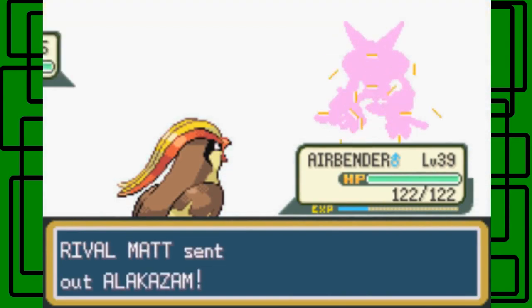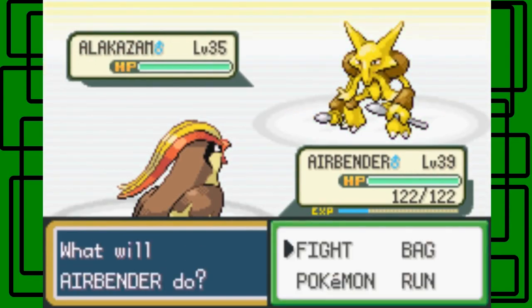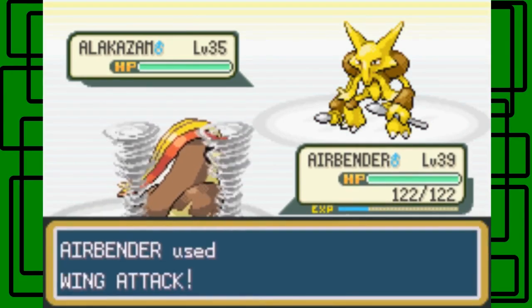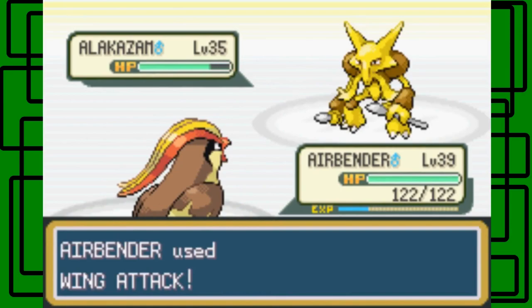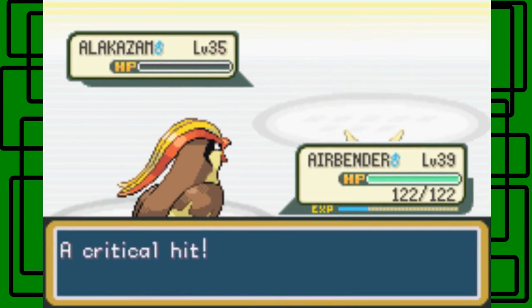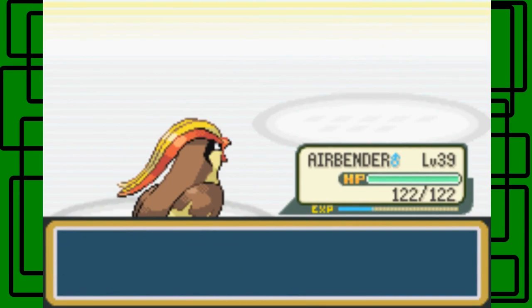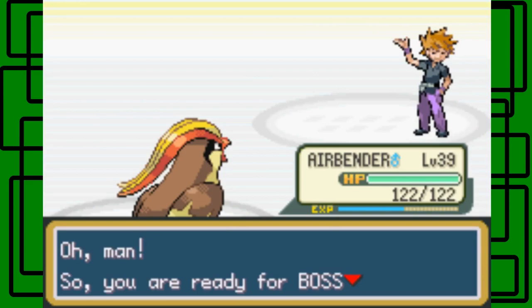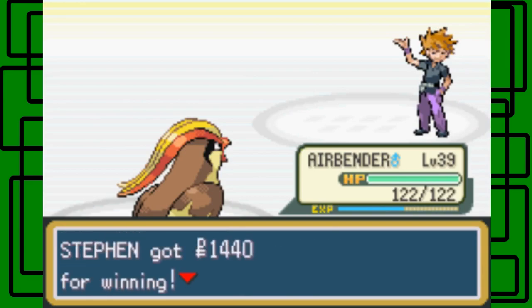Alakazam is the last Pokémon and it's level 35. Okay, let's go for the Wing Attack just to see how much it does. Cool, cool — nice, I'll take it. We defeated the rival! Oh man, so you're ready for Team Rocket? Okay, thanks.